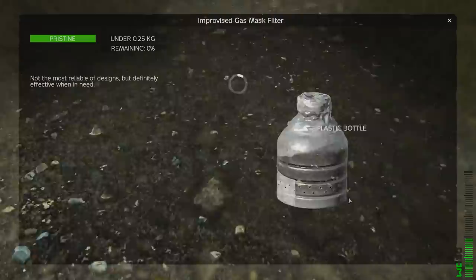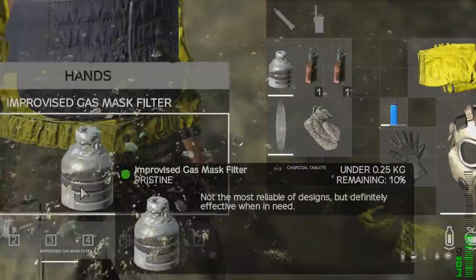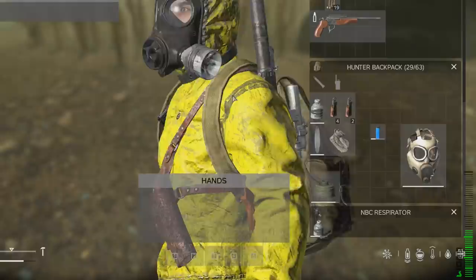By combining a dust mask and a water bottle you can craft the newly added improvised gas filter. This filter works exactly the same as the green filter, but the green filter's percentage will last 50% longer. By combining charcoal tabs with filters that are not attached to the gas mask you can refill these gas filter percentages. To balance these two filters, they both now degrade while in use, but the green filter will last three times longer than the improvised one, with no way to repair both.